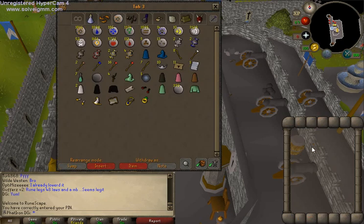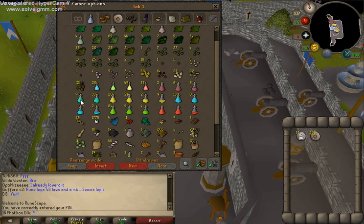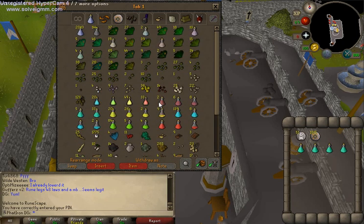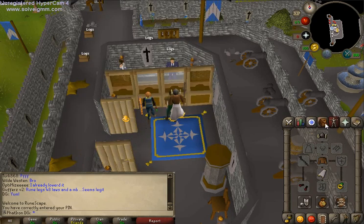I'm going to bank this. I'm going to get my Death Runes, my Mind Runes, and my Prayer Potions. You can probably do about two trips depending on how well you hit, with six Prayer Potions. But today I'm only going to bring four and see how I do. I'm going to get my food and bring a Ring of Dueling, just in case I need to teleport out.